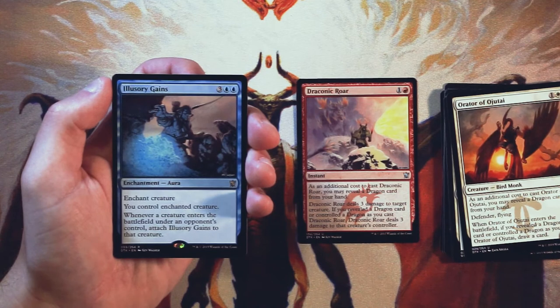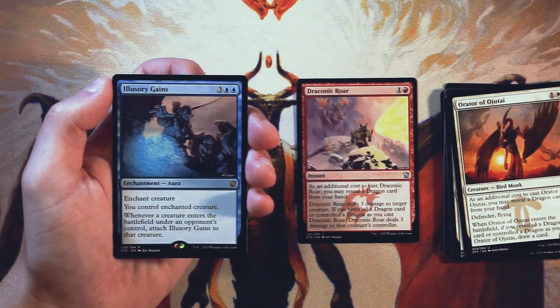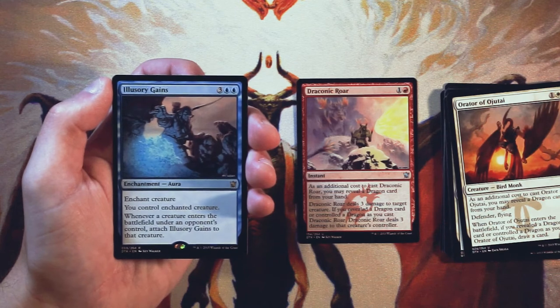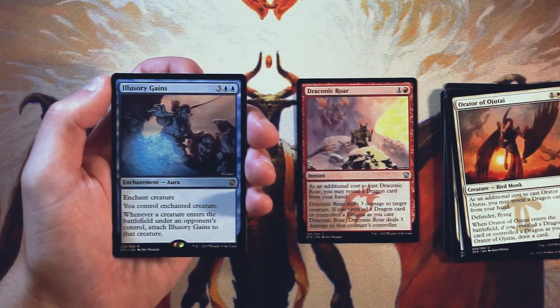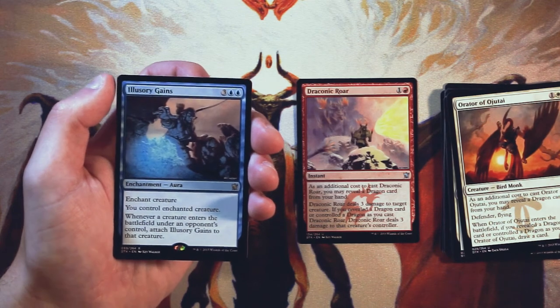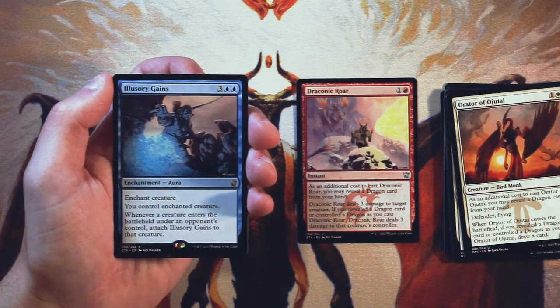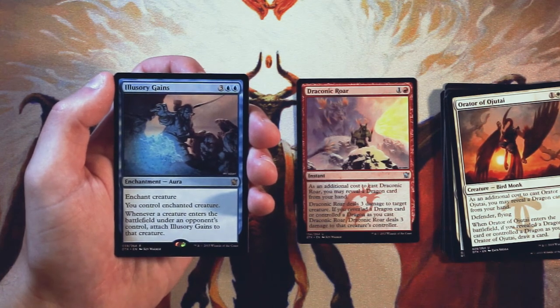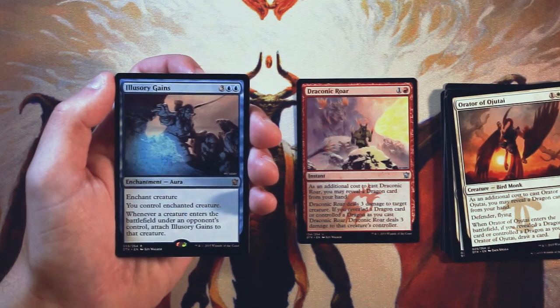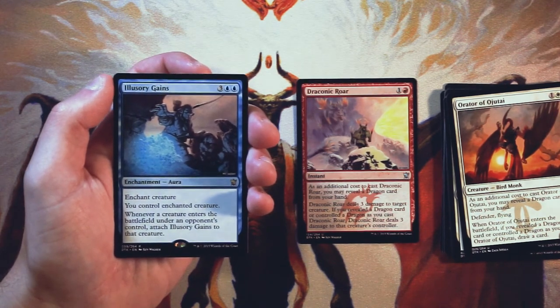Our rare is Illusionary Gains — five mana, three and two blue, enchant creature. You control the enchanted creature, and whenever a creature enters the battlefield under an opponent's control, attach Illusionary Gains to that creature. This is a bit of a risky card. If they've got something powerful out and you can win the game on the spot, it's amazing — you steal it, swing in, do a lot of damage. However, it's very easy for the opponent to just play something very low-costed and then not play anything else. They have to play around it, but it's also pretty easy to play around. I didn't get to play with this one, so I don't know if it's amazing or not, but I don't think it would be that good. I would rather just have Draconic Roar.